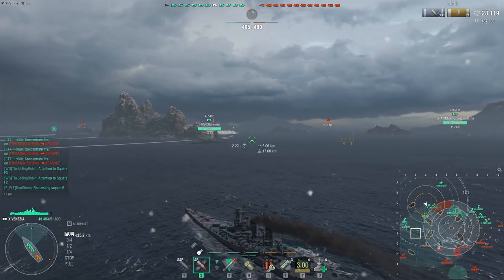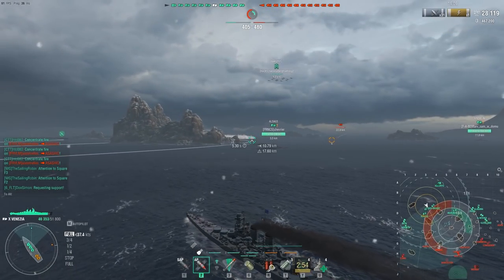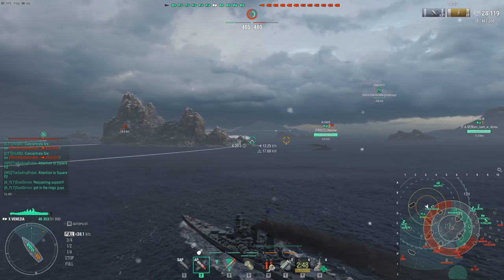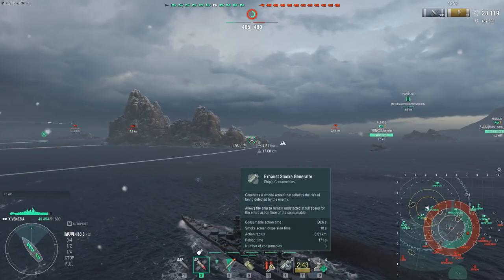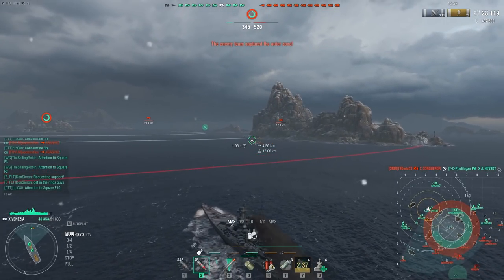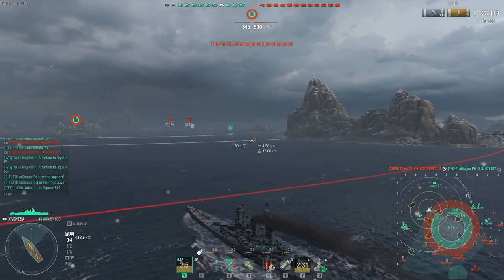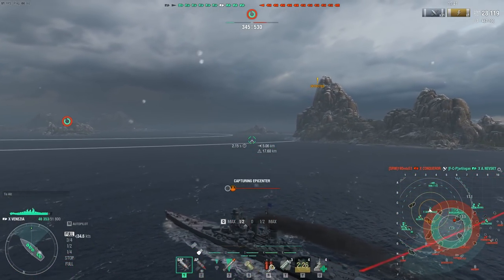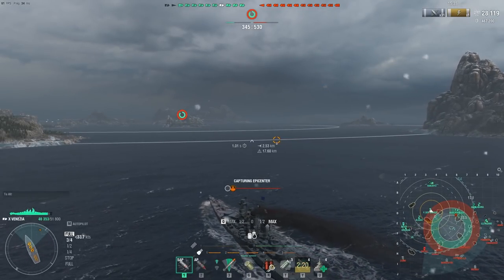Outside the enemy Izumo and Napoli, no ships will be pushing up here anytime soon. I decide to make my way to the center where a Conqueror and Pomon are pushing. Crawling smoke spotted in the distance — Napoli is making a break for it, so I switch to AP in case she gets revealed. By that time we've lost the Aleksandr Nevsky, and the enemy team has secured the outer ring. An enemy Asashio has been spotted on the 10-line, but without radio location we can't do much about that.